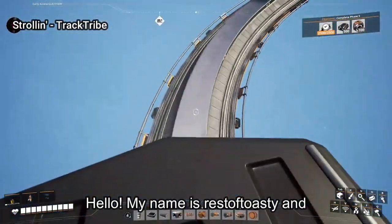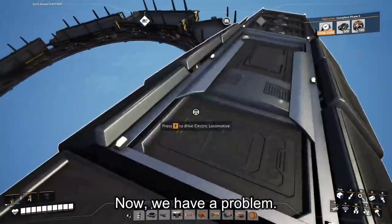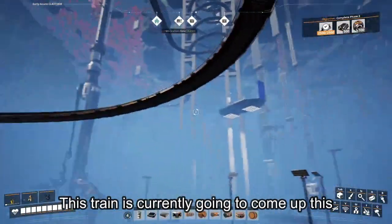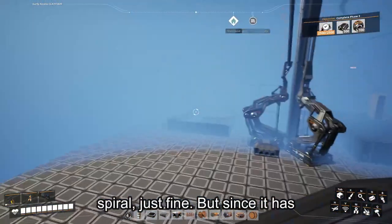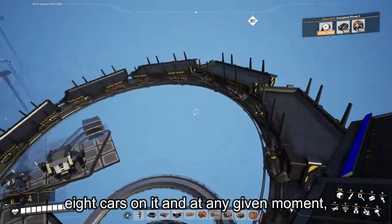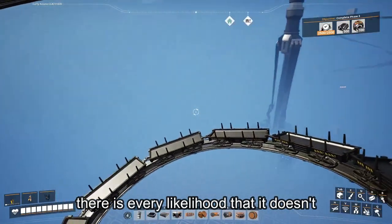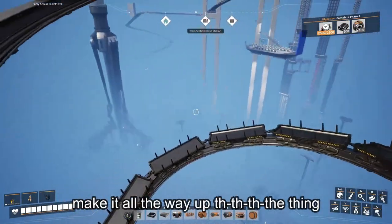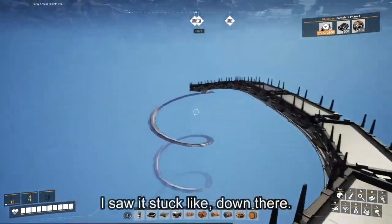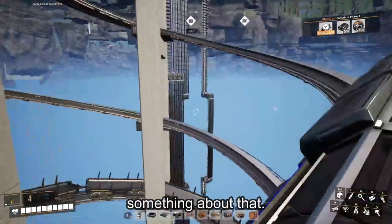Hello, my name is RecepToasty and welcome back to some more Satisfactory. Now, we have a problem. This train is currently going to come up this spiral just fine, but since it has eight cars on it and at any given moment six of them could be full of something, there is every likelihood that it doesn't make it all the way up. A couple days ago when I opened it up, I saw it stuck down there.